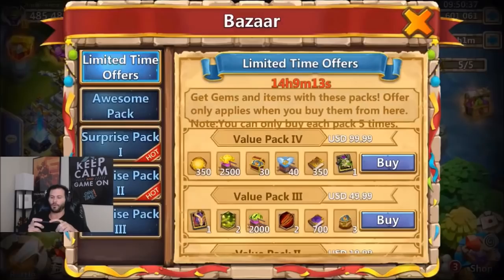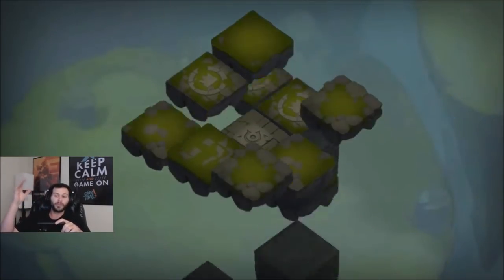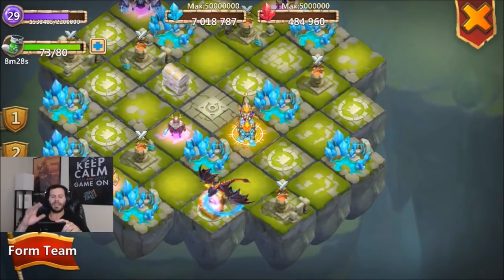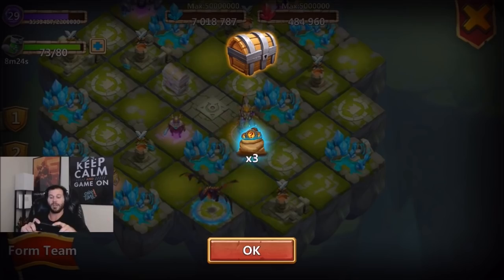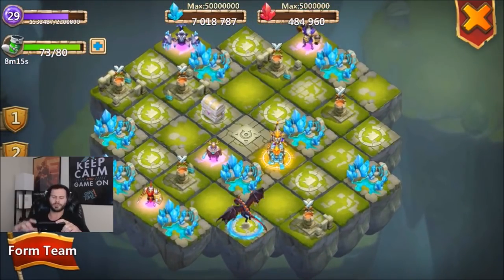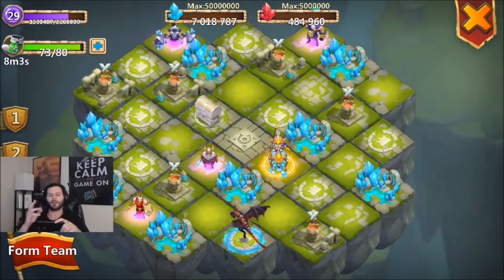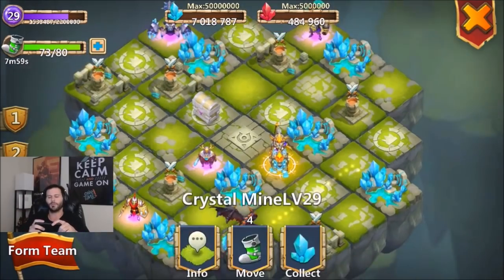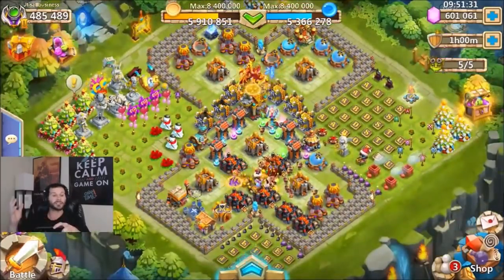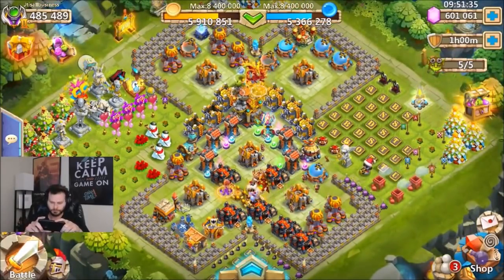Now you can simply get 30 crest sets for one pack — that is absolutely insane. We need all the rewards in Lost Realm to be way better. We need to be able to click on a chest and get like a level 3 random crest set at this point. These crystal mines need to be handing out way more blue crystals. Free-to-play players need crest sets — that's what's holding back free-to-play accounts. We need crest set 2s and crest set 3s in Lost Realm, plus more blue crystals and red crystals.